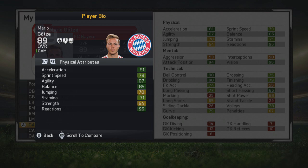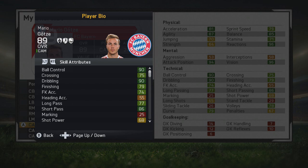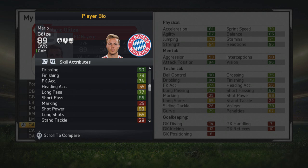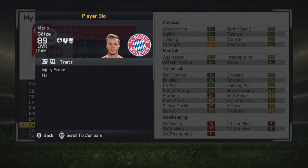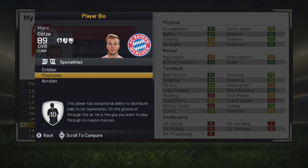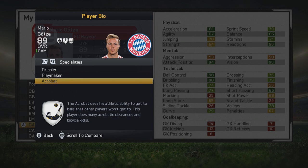Finally, the second-best player in this list: Mario Götze — yet another Bayern München player you can get for free at the start of the fourth season. Great acceleration, agility, balance and reactions, as well as 96 vision and 94 attack position. Great ball control, dribbling and short passing too. 89 stat by this point in career mode and still only 24 years of age — with potential to reach 91-92. From Germany, of course — scored the winning goal in the World Cup final. Four-star weak foot, four-star skill moves, versatile positions, with dribbler, playmaker and acrobat specialities.